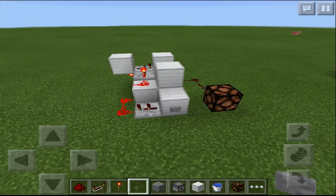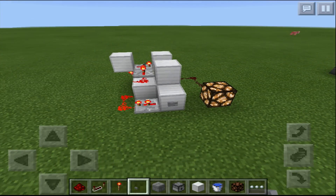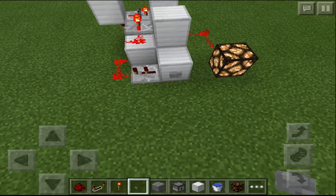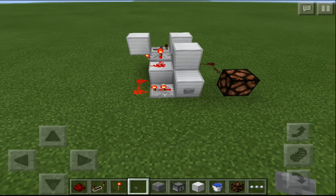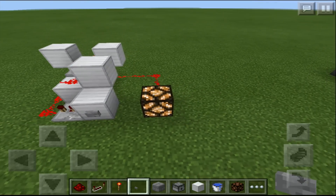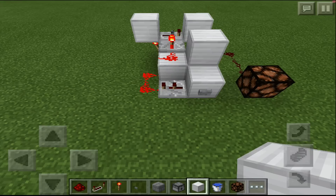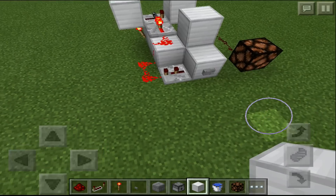If you don't know what a T flip-flop is, it's pretty simple. All you have to do is press a button and it works like a lever. Sometimes buttons are more interesting than levers because you just press it and it works — you press it and it stays on, press it again and it turns off. Now that we've talked about what we're building, it's really simple, so let's get started.